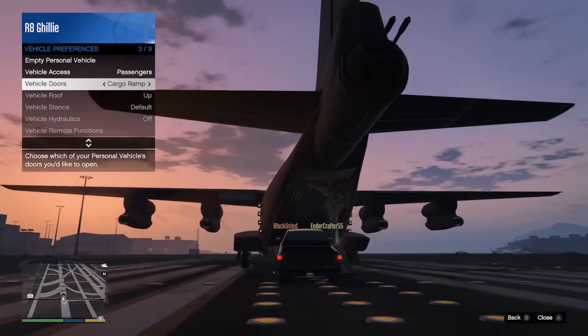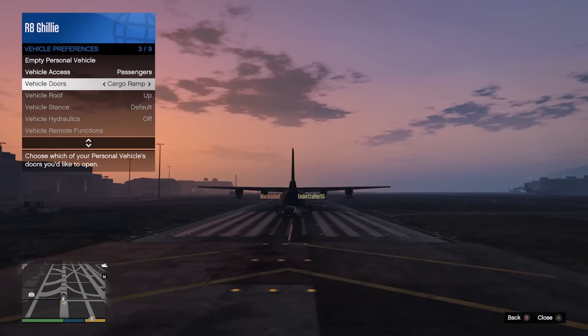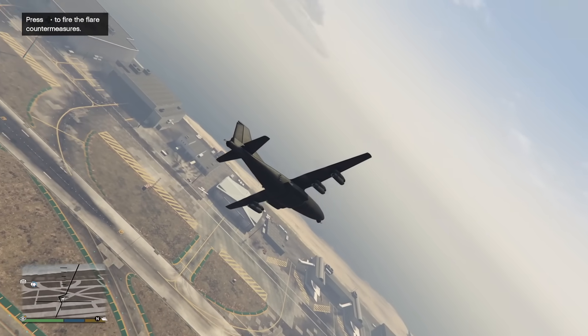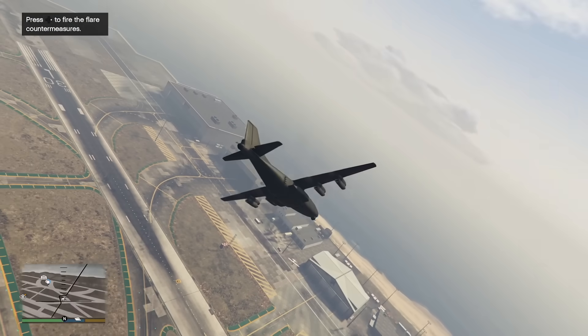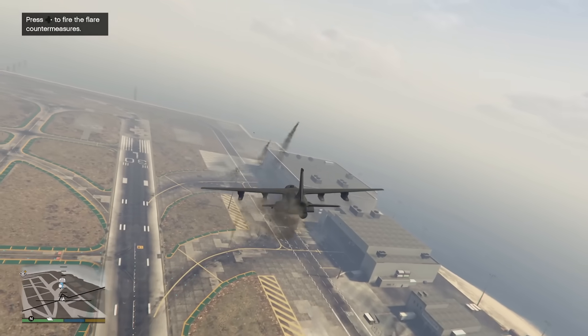I never knew it would be such a difficult concept to grasp that a big ass plane that goes 20 miles an hour — one of the biggest, slowest planes in the game — should be able to take a ton of hits. How is that a hard concept to grasp? But I should just expect mediocrity at this point.